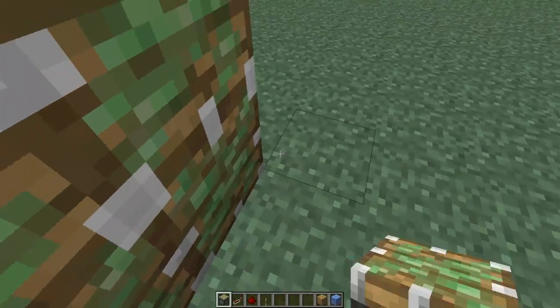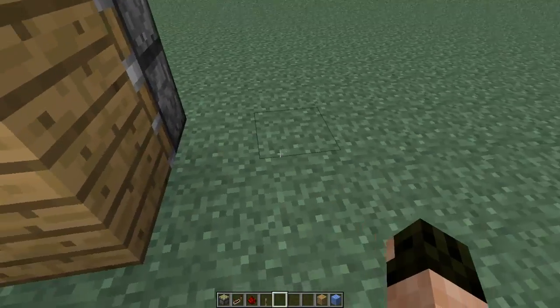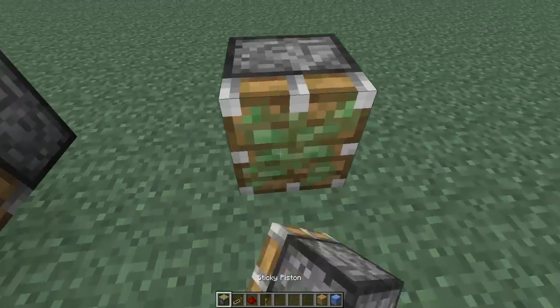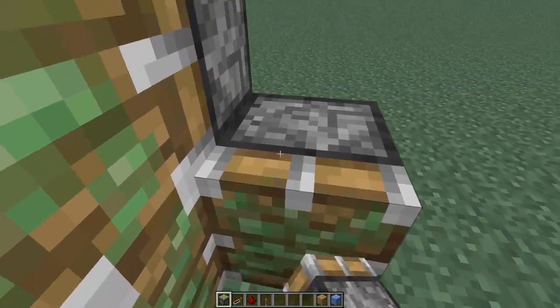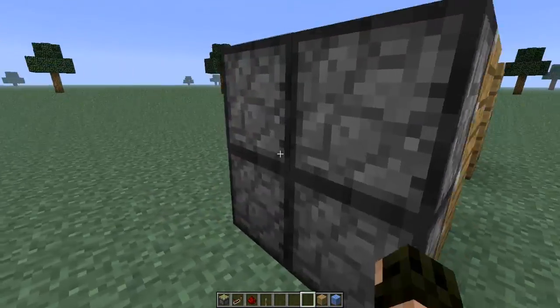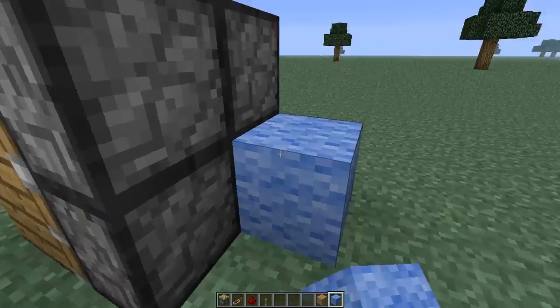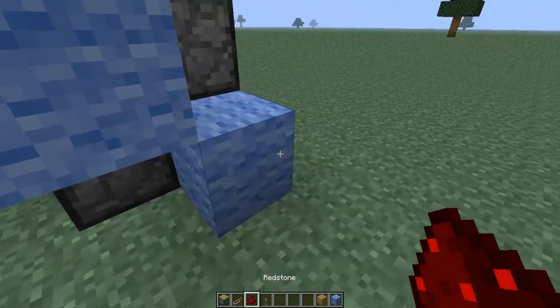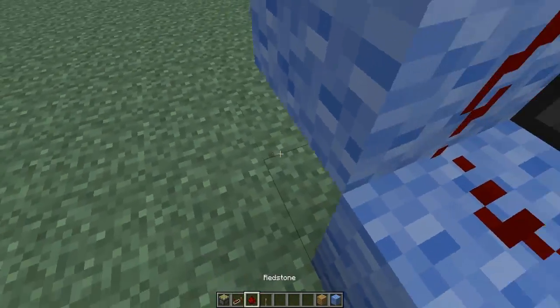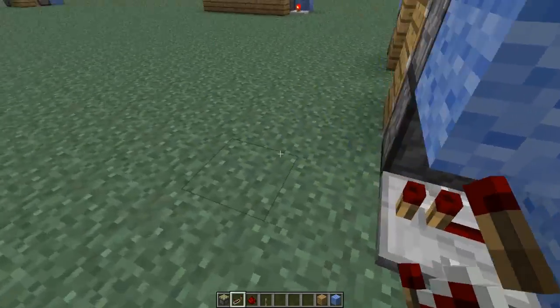Start out by placing the sticky pistons like so, leaving two spaces, and do the opposite on this side. Now get your other block — or it can be the same block, it really doesn't matter — and put it like so. Make sure the repeaters are on the outside like that.